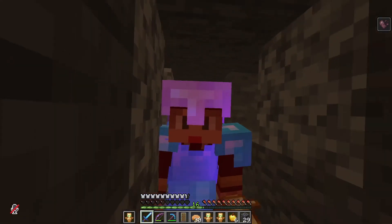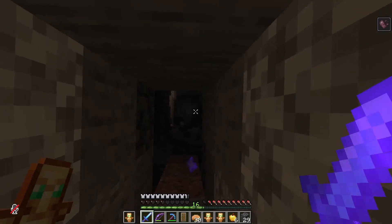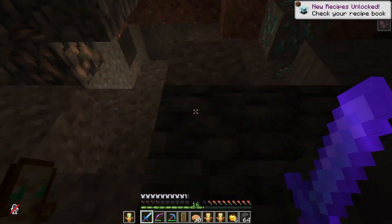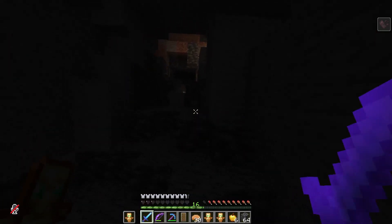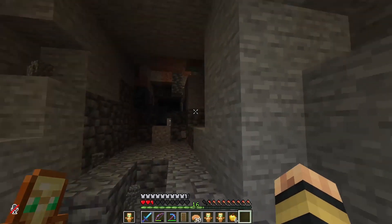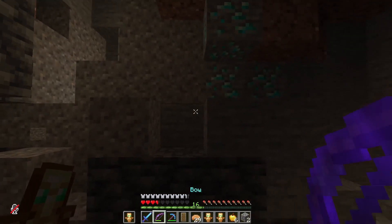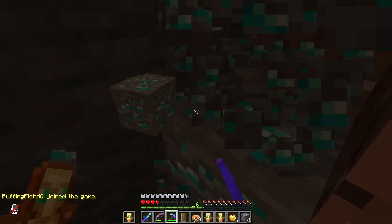There we go! We're still taking damage, but yeah, that was much easier than I thought it would be actually. Let's pick all this stuff — oh, diamonds! Happy days. We only got one torch, should have brought more, but that's okay. We're down to two and a half hearts, which is a little scary, but we got diamonds — let's go.